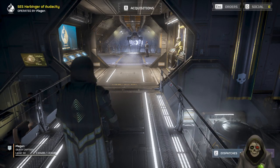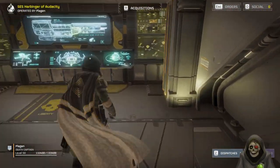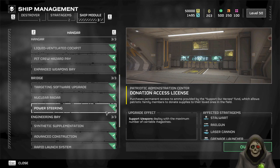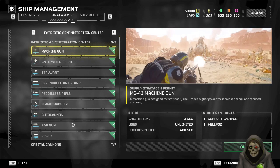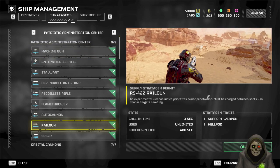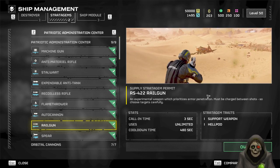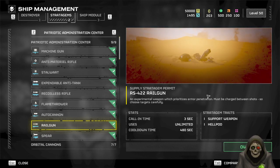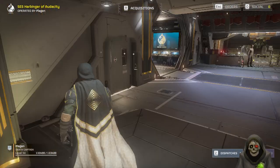In the game there's a weapon called the railgun — you can see it in the stratagems over here — and it used to be really good before they nerfed it. It's still really good, but people are whiners. The railgun is a weapon you can use to destroy heavy armored targets. I have used it before and I'll get into that as we start up a mission.